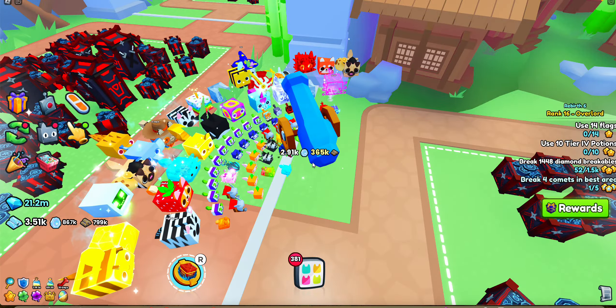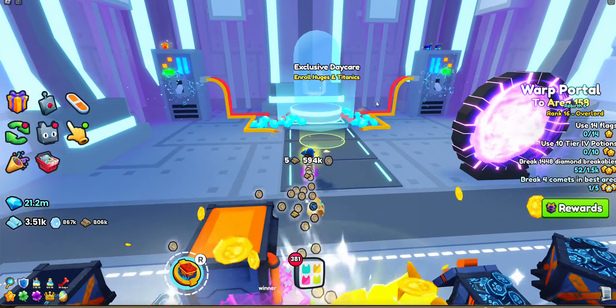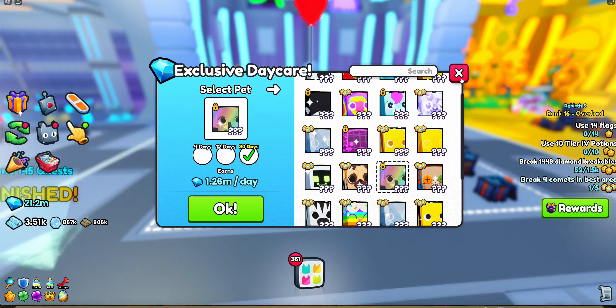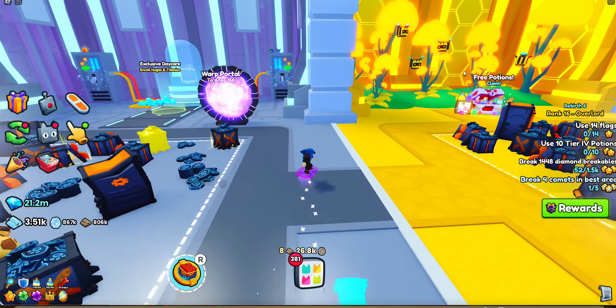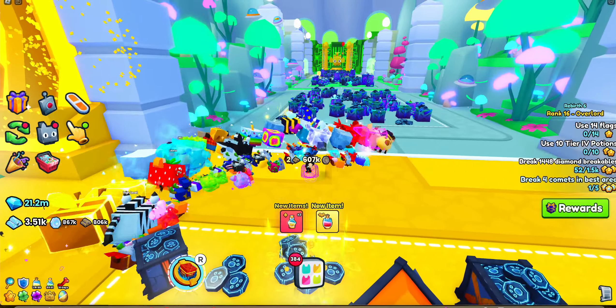There's something that if they don't nerf, it's going to kill the game — it's called the Daycare. Let's launch over to it. When you enroll pets you can put in Titanics and Huges, and I could get a million diamonds for a day. If you have Titanics it will be crazy expensive. You will get a lot of diamonds — thank you for watching, I hope you enjoyed!